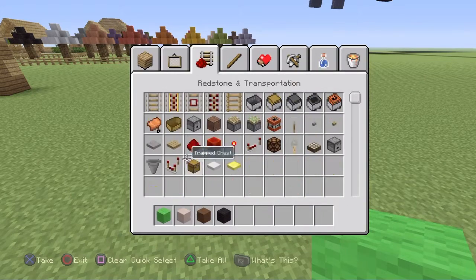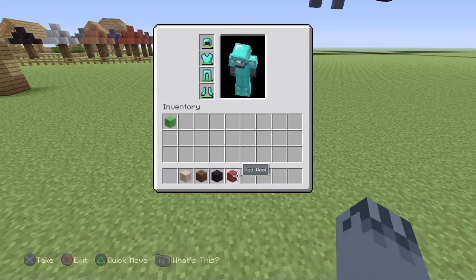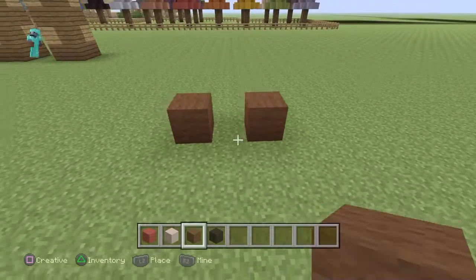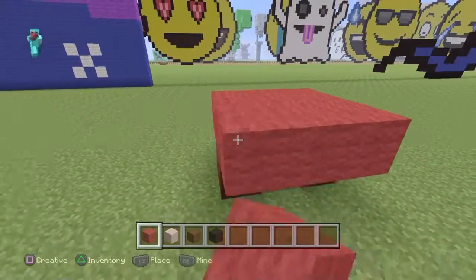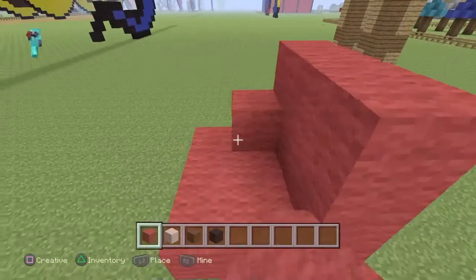You can use any color wall you want — I just picked green. I'm going to do every color in order. You want to start off by doing that, then go on top of the red in front one row and back one row, and up two more rows all around.